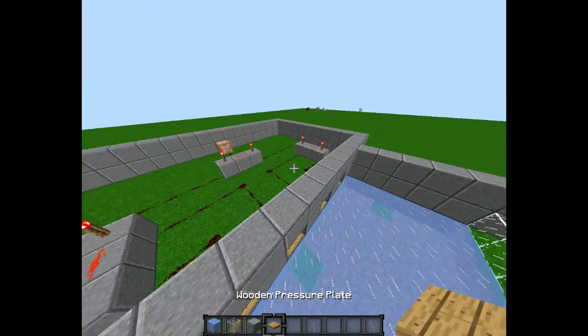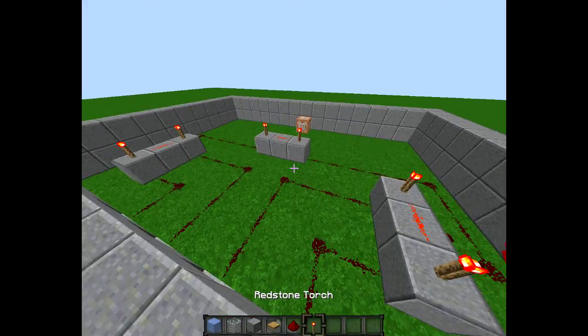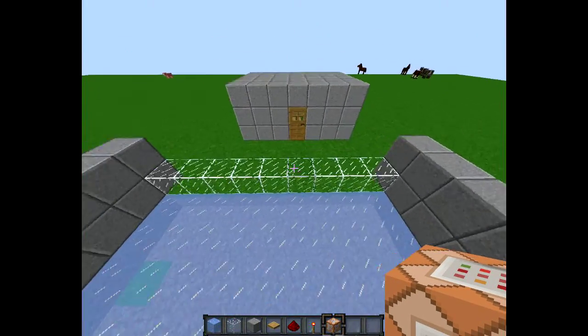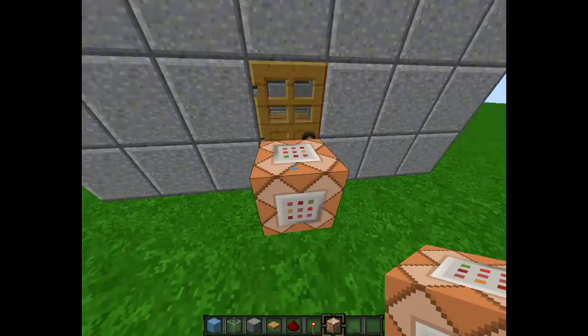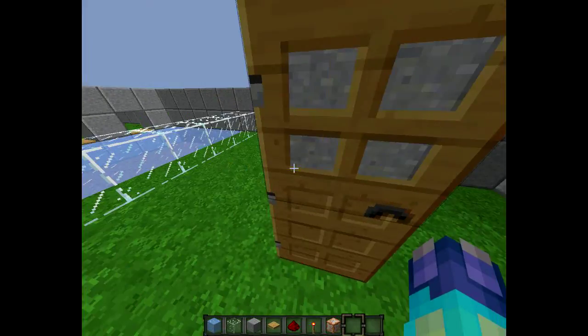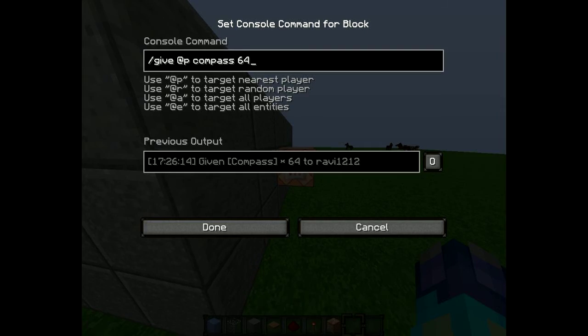You'll also need wooden pressure plates, redstone dust, redstone torches, and a command block. As an optional extra, you could get buttons and stuff to make a little base — I'll let you make the base yourself.